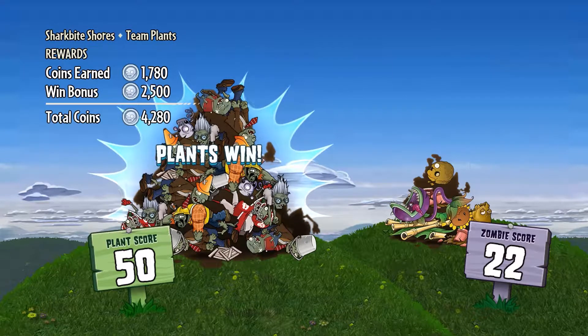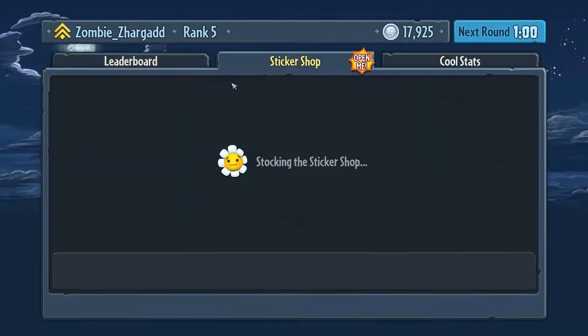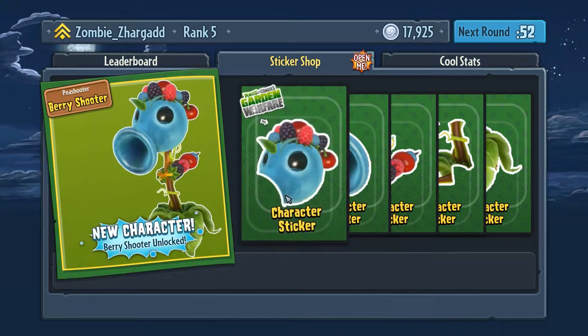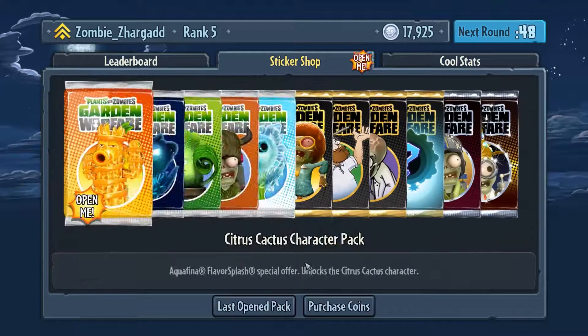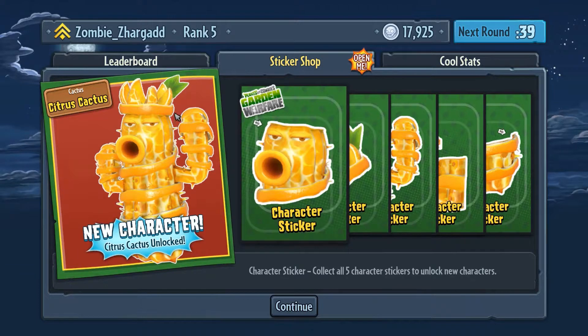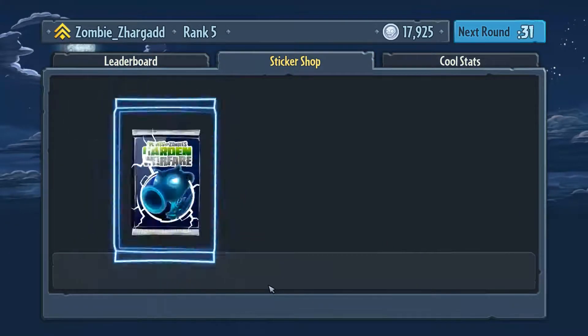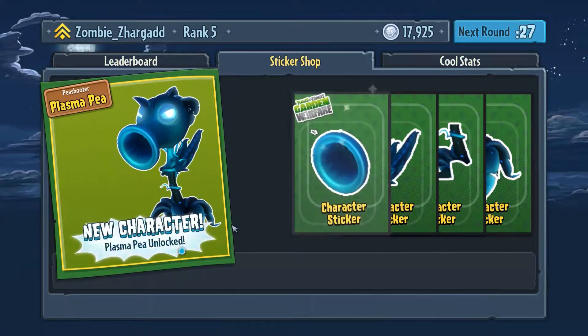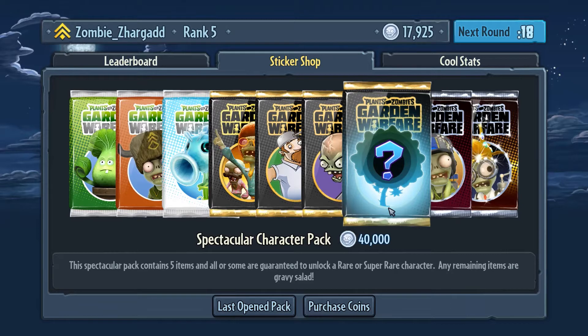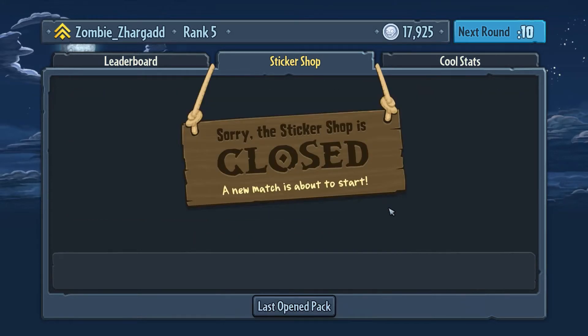Oh wow, that is just a bit of a steam roll, unfortunately. Not their fault — they were two players short. But still good on us, we held it together. So while we're waiting, let's crack open another pack. Got a whole character — the Berry Shooter. Let's crack another one: Citrus Cactus. He looks ridiculous. One more: Plasma Pee. Anyway, thank you very much for watching. We'll see you next episode. I am loving this so I'm probably going to pump out a couple more episodes. Stick shop is closed! We'll see you next time.